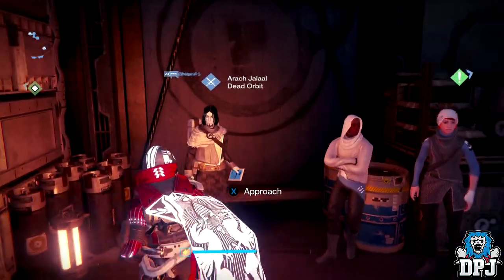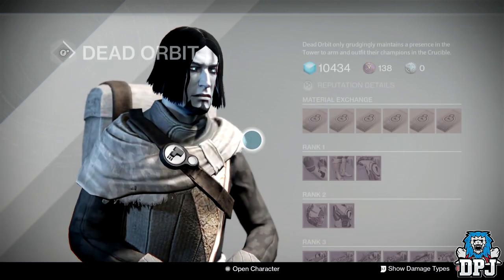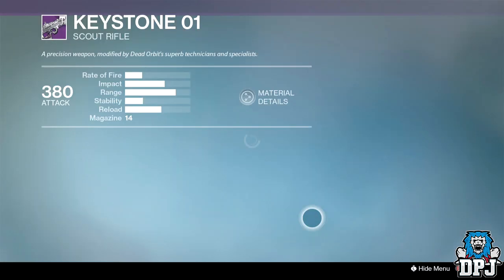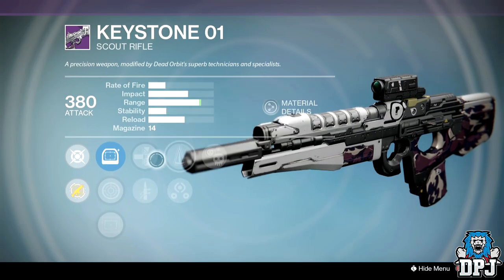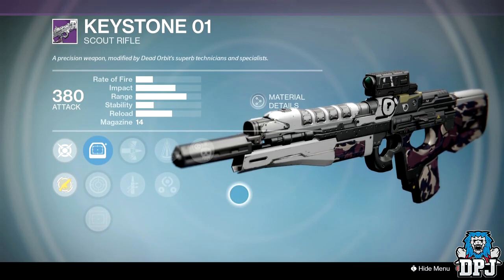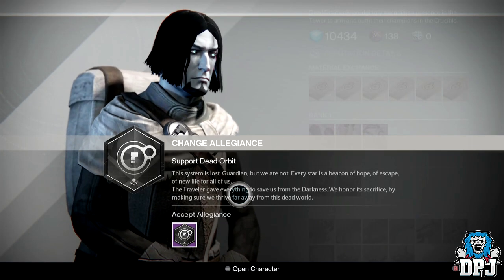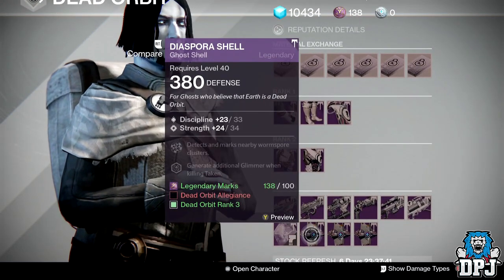We are at Dead Orbit and it doesn't really have much in terms of weapons to offer. The Keystone isn't too bad for a PvP roll — it's an absolute monster of a scout rifle and it absolutely murders. It has Perfect Balance and Crowd Control. It's actually the same archetype as the Jade Rabbit from PlayStation, and if you're an Xbox user you're never going to get that — by the time we get our exclusives, Destiny 10 will probably be out.